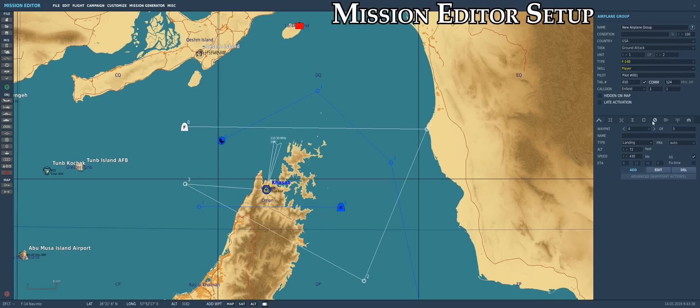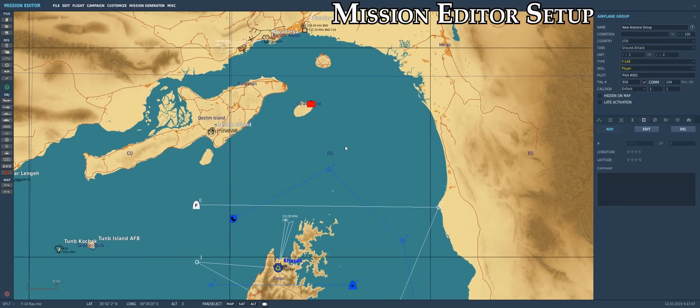Next we need to add our navigation target points using this tab in the mission editor. First we'll go ahead and add our initial point, about 10 miles away from La Rock Island. In the comments section, we must write IP for initial point for it to be loaded properly into the F-14's INS system by DCS World.